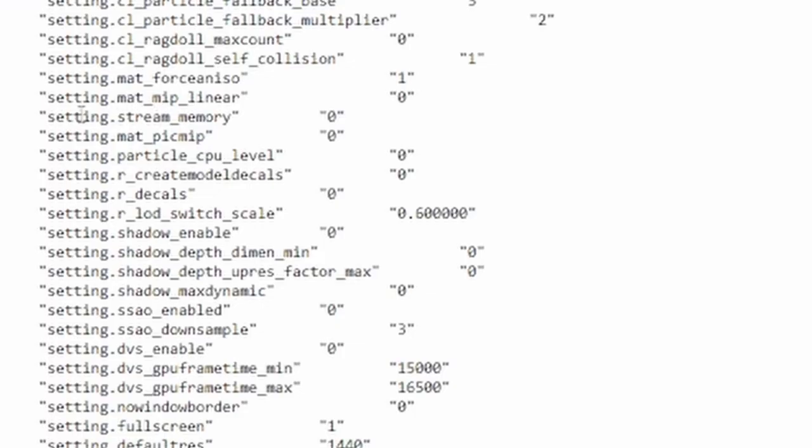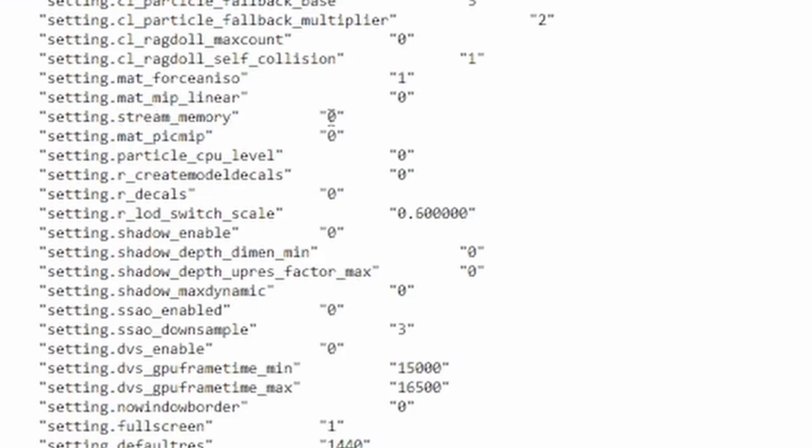Look for the setting 'streaming memory' and set its value to zero — this gives the lowest textures in game and boosts FPS. Right below that is 'mat_picmip', a setting most tweaking videos don't cover. It controls texture quality and goes from zero to four, where zero is highest and four is lowest. For maximum FPS set it to four, but some say two is smoothest. I found zero smoothest for me, so try four first, then two, and see which works best for your hardware.